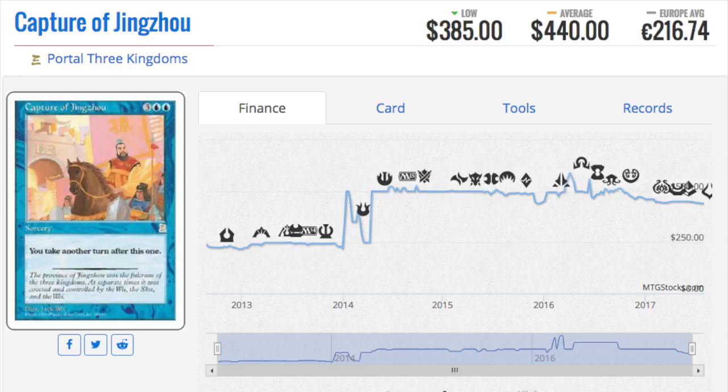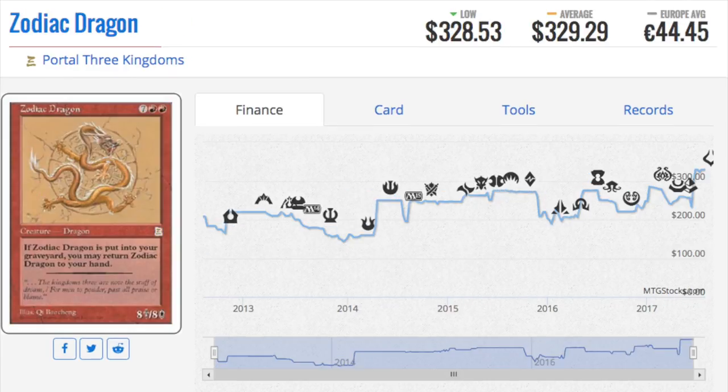Sometimes the cards are exactly the same. Here we have a unique card: Zodiac Dragon, a $330 card. There were all 12 zodiac animals — dragons, tigers — but not all of them were rares. There was one for each year of the zodiac, which was pretty cool. The animals themselves were not great, but the Zodiac Dragon is the best one. When you discard it from your hand, you get it back, so you can go infinite with it quite easily. But is it worth $300? I'd be a buyer at $50.